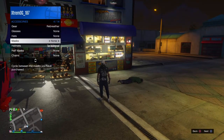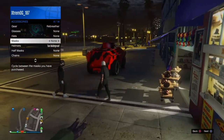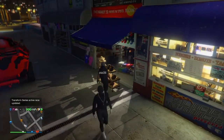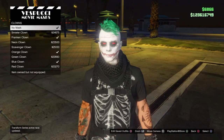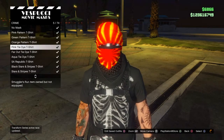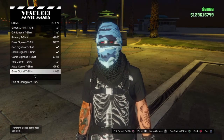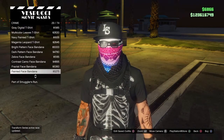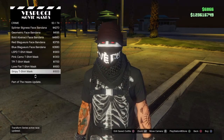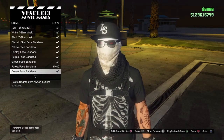Without further ado, just put on any bandana you like. I'm going to choose the military one, which is my favorite bandana. Just scroll down to the bandana you want — it's gonna take a little while, so just double tap on your screen to speed it up.